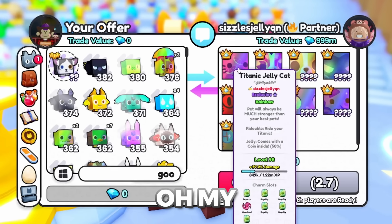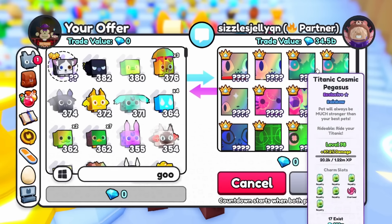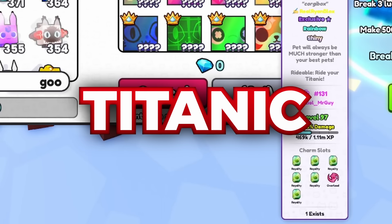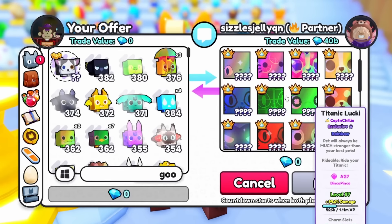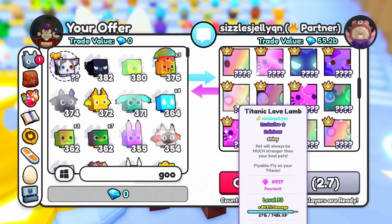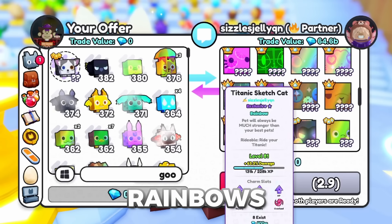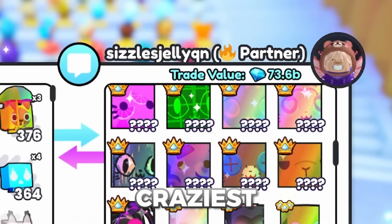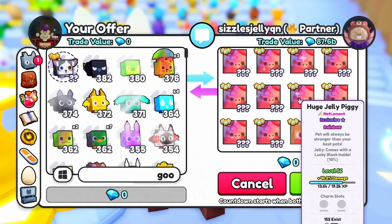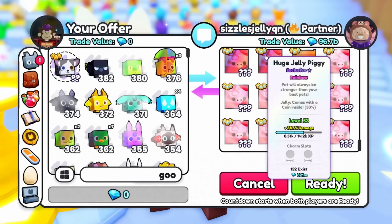Sizzles is actually one of the richest Pet Simulator players in the world. You can see all these rainbow titanics — one in 24, one in nine, one in 17 — and oh my gosh, a one-in-one rainbow shiny titanic cori! Another rainbow shiny titanic lovely. They just keep going — rainbow huge jelly piggies, about a hundred of them. The trade value is hitting 100 billion.